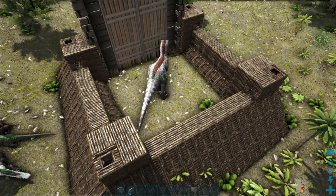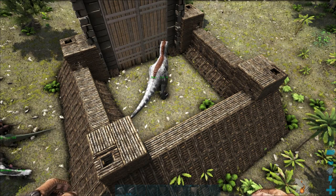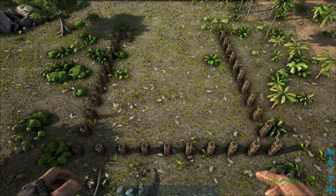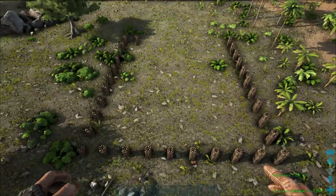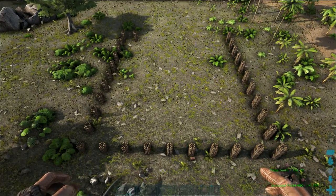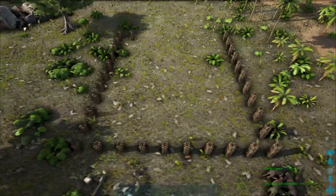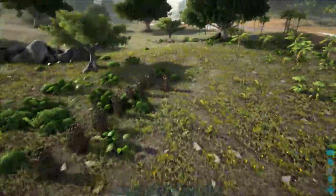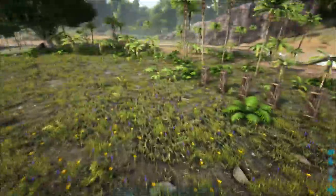What follows is me figuring this out and building it as I go along. This is the start of putting the taming pen and dino trap together. It's a square of pillars going down - I'll just finish that off. This is in solo play with admin cheats so I can just put this together easily.